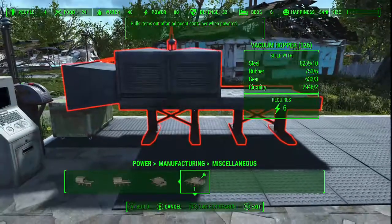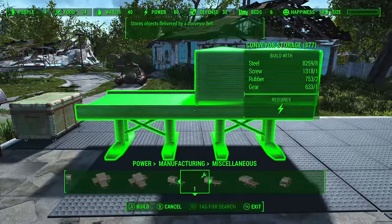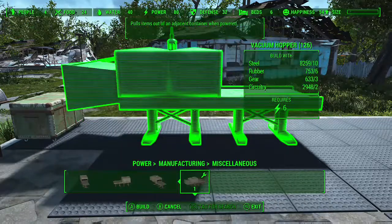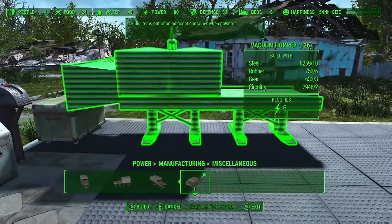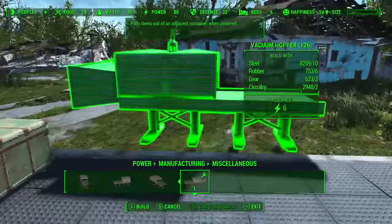I've got some modded ones here that I haven't used yet — some of these are really awesome — but we're going to do a no-mod ammo build. Get the vacuum hopper up on your container like so.